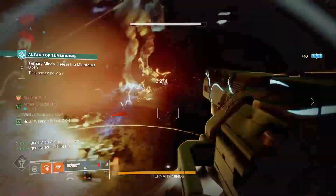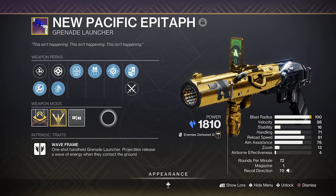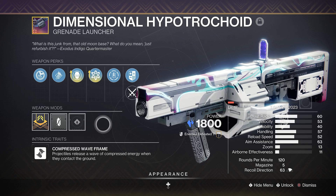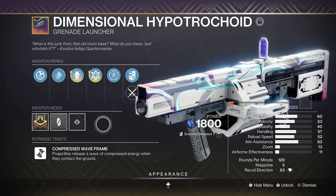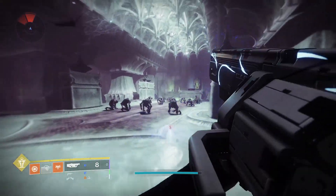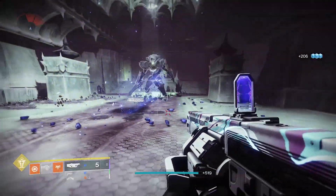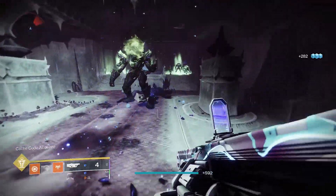If you want to double down on the stasis wave frame grenade launcher fantasy, go grab a new Pacific Epitaph from the Ghosts of the Deep dungeon to pair alongside this awesome overcharged Neomuna Lightfall grenade launcher and you'll be set for the endgame even before it happens. Add in your favourite solar exotic primer in the energy slot and you've literally got a build capable of benefiting from nearly all the new Seasonal Artifact mods.